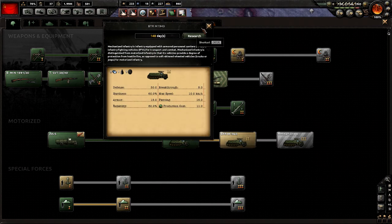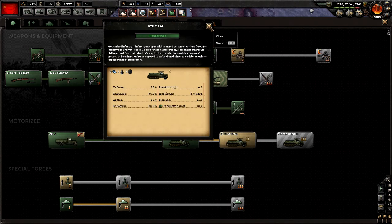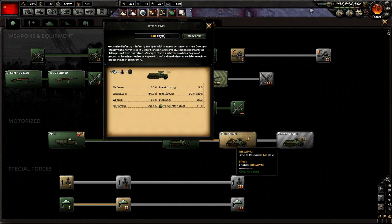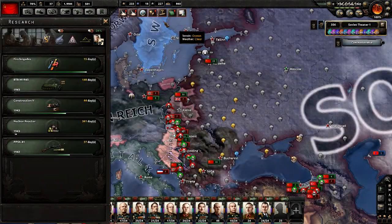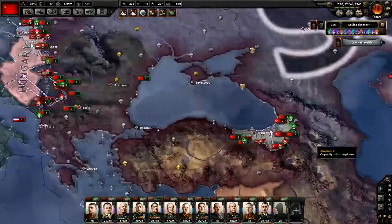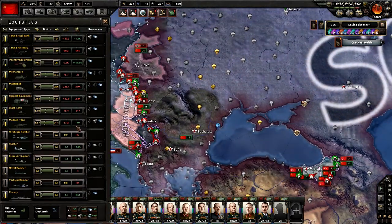We're almost finished with the Streamline tech, which will help us significantly, especially with this. Unfortunately our naval bombers are gonna be pretty naff. We can go ahead and get the next motorized — better defense, better everything pretty much. The production difference is just one extra so we'll grab it.